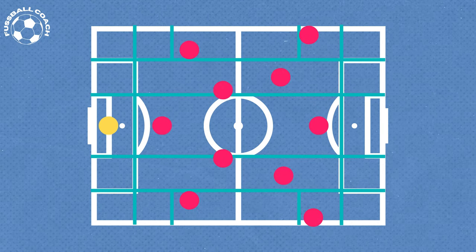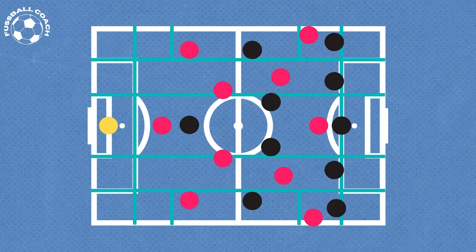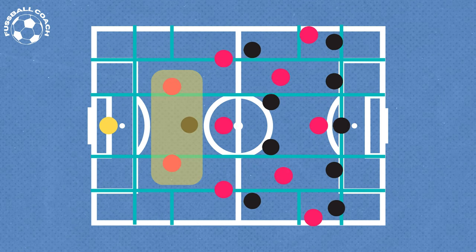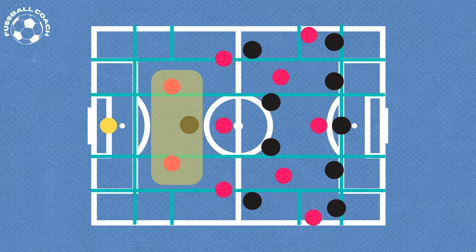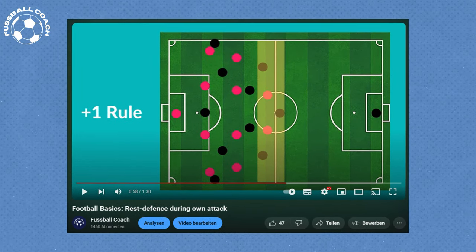However, it always depends on the opponent. If they play with only one striker up front, many teams often switch to a 2-3-5 formation, as having two defenders still maintains numerical superiority over the lone striker. Most coaches prefer to have one extra player at the back compared to the opponent, though there are exceptions. In an older video, I provided more information on the topic of rest defense.